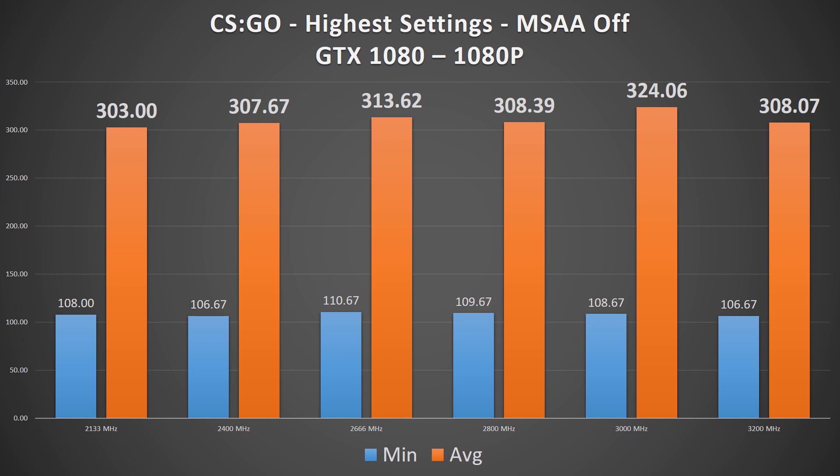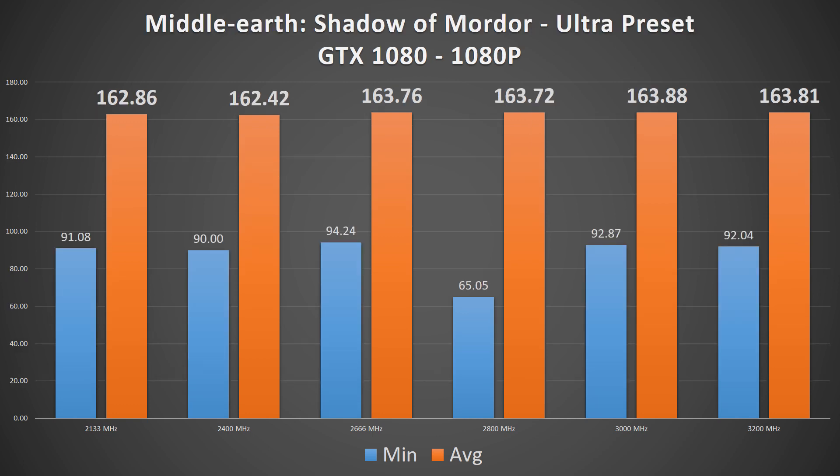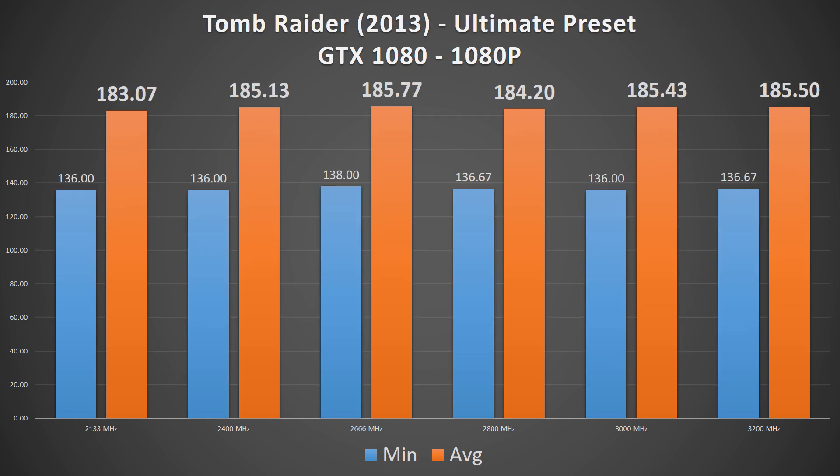Starting off with the GTX 1080, in CSGO, 2133MHz performed the worst but only by a few percentage points, going from a 303fps average to a 324fps max average on the 3GHz setup. With Middle-Earth, the performance difference is entirely negligible, with all results within 1% of each other, and the 2400MHz setup performing the worst. In Tomb Raider, it's roughly the same story of nearly only a 1% change, with the 3200MHz setup coming in at the highest average frame rate.